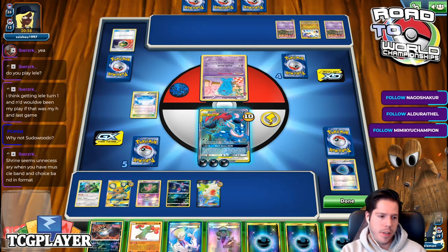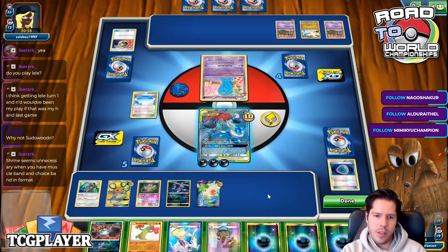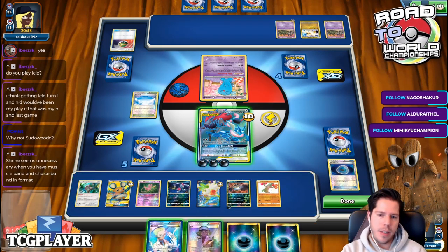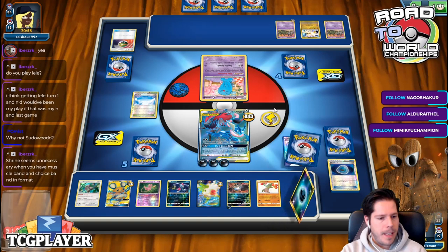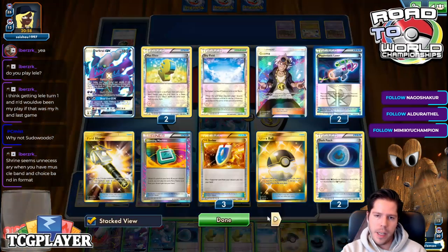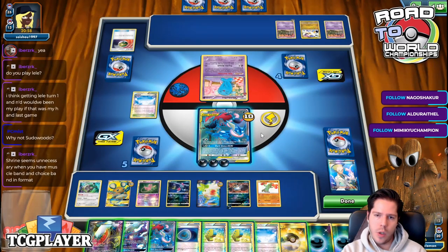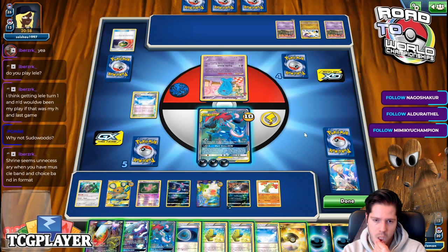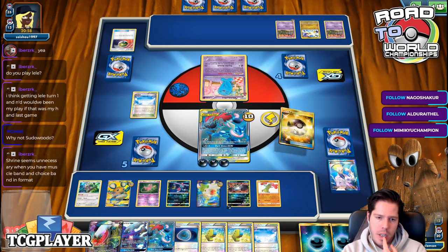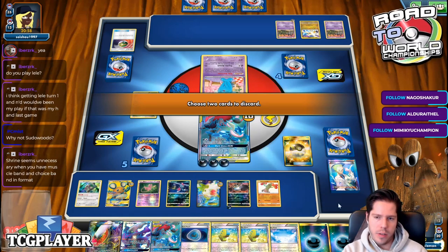Shrine seems unnecessary when you have Muscle Band and Choice Band. You need Silent Lab to start attacking with this guy, so that makes no sense. I'll bench the Pseudo Udo — as chat correctly identified, that was a better play. I'm counting 13 items, so I am just at the threshold. If I use Guzzlerd here I do get a knockout — I'm already past the threshold so I'll just get rid of the Elixir.